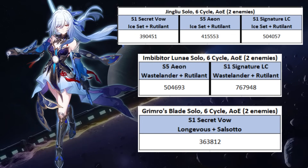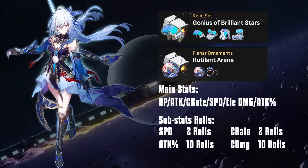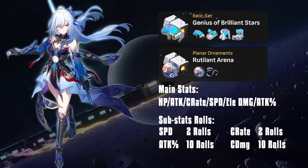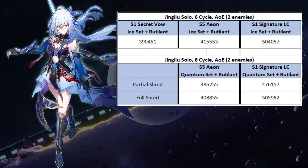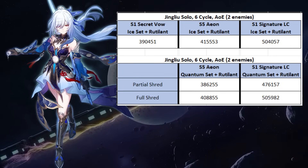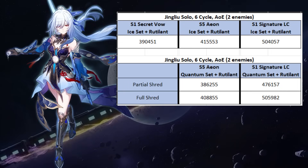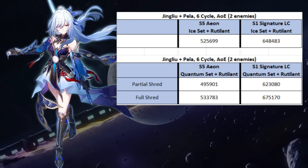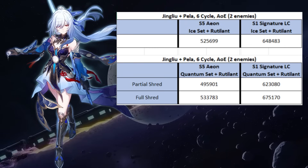Now I'll tell you the alternative relic set that outperforms the Ice Set in the right situation. For the second combination, I use Quantum Set and Rutilant Arena. I did two scenarios here: one is partial shred, which means the enemy isn't weak to Quantum so only one Def Shred applies; the other scenario is when the enemy is weak to Quantum and both Def Shreds apply. Apparently, Quantum Set beats the Ice Set in full shred calculation if she uses her signature light cone. Meanwhile, Eon with Ice Set still beats Quantum Set even at full shred. But let's make it more interesting — bringing Pela, with the help of Pela's ultimate, Quantum Set beats Ice Set at full shred regardless of the light cone she uses. When you face an enemy who is weak to Ice and Quantum, might as well give her a Quantum Set and bring Pela as well.